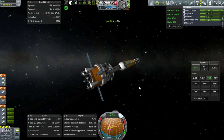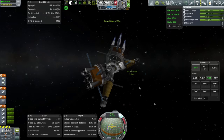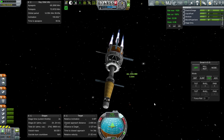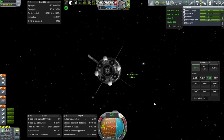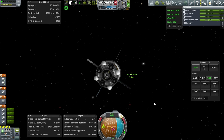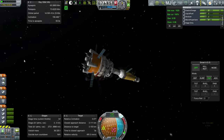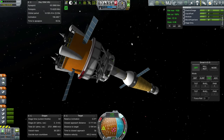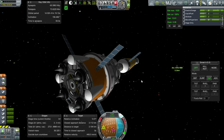One more hour. With the closest approach distance at 3 kilometers, I think I'm going to ditch this stage — I don't want it crashing into the asteroid or anything. So let's separate and then ignite the next engine.